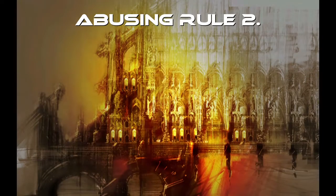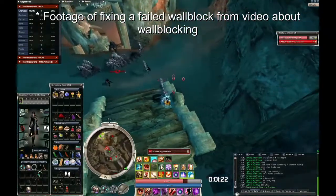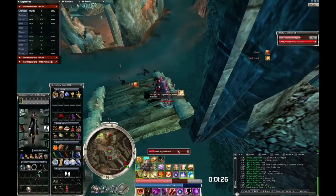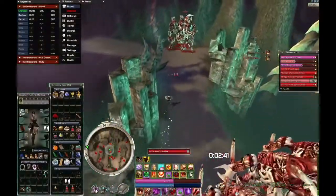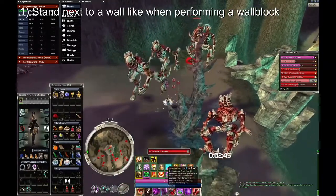Using rule number two, you can force glitched enemies to walk into a wall block. Because glitchy mobs act similarly to enemies that have scattered, as I mentioned before, you can do it the exact same way as when fixing a failed wall block. This is done as follows: first, stand close to a wall as if performing a wall block. Next, move away from the glitched enemy's comfort zone — that will force him to move and adjust his position.